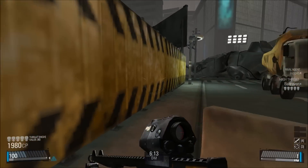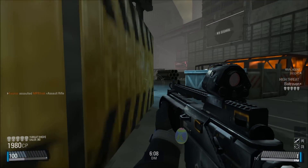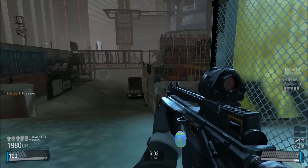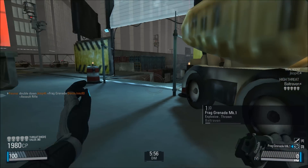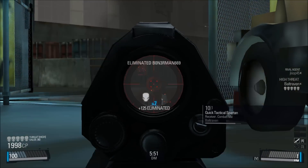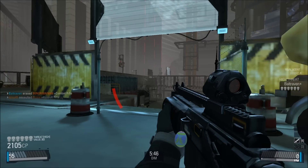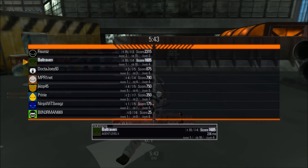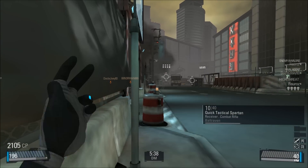As you can see on the bottom left, I'm a high threat — killing me is good for people because they get more points and more CP. I saw a dude, let's throw a grenade. I got some damage on them but didn't kill him as expected, and I'm getting shot from behind. Dr. Joey eliminated a high threat, which did him a lot of good.